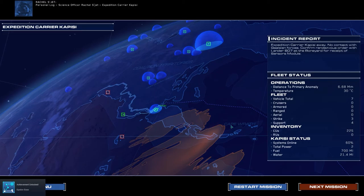Personal log. Science officer Rachel Sujet. Expedition carrier Capisi. We've launched three months ahead of schedule, and just in time — the Galician threat was far greater than we had anticipated. As the lead scientist on this expedition, I'm more convinced than ever that my brother was right. What lies out there amongst the dunes holds the key to our survival on this planet, and possibly beyond. We have no choice now but to believe.